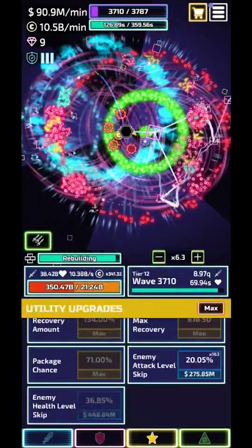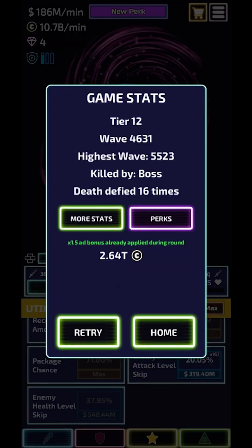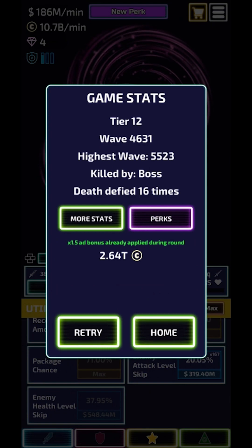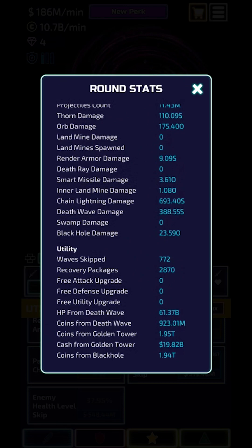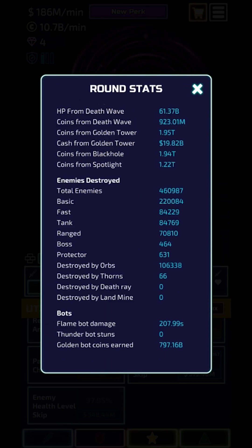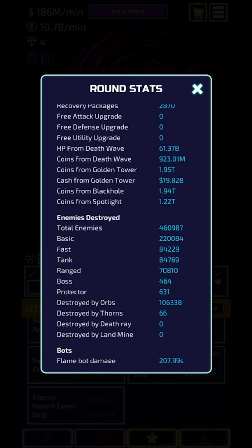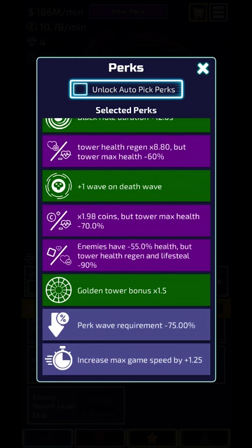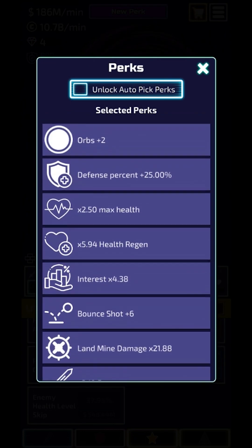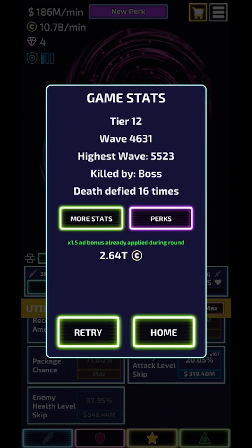I just upgrade enemy health level skip when I need to. It's pretty much just AFK from here, so there's not much left. I ended up getting 2.64 trill which is pretty good. Let me just show you my stats quick — I don't know what's notable exactly, but the coins from golden tower and black hole are almost the same cause I have like permanent black hole pretty much. I'll just show you the end perks. So yeah, that's pretty much the whole farm run. See you next video, bye!